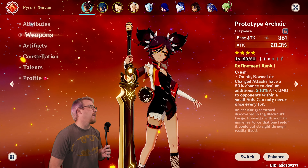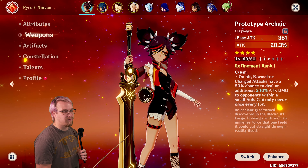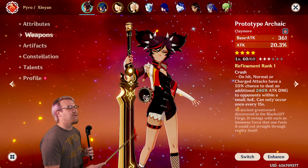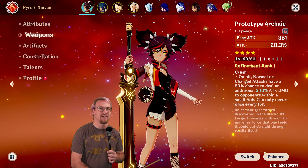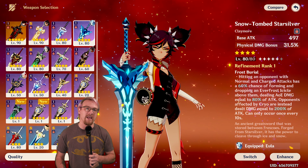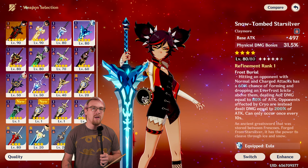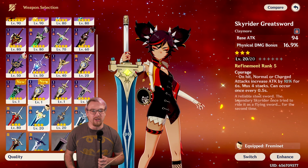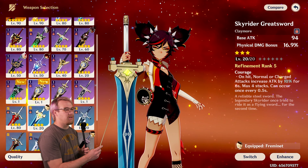For weapons, Prototype Archaic is great — it gets up attack percent and its passive gives a 50% chance on normal and charge attack hits to deal AOE damage, an extra instance of damage. This is very good for on-field Xinyan. Snow Tomb Starsilver, which you can get for free in Dragonspine, gives a physical damage bonus and a similar passive of extra damage, which is very good given the physical damage at the start of her burst. For a three-star option, Skyrider Greatsword also gets up physical damage bonus.